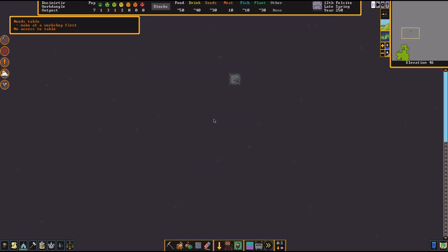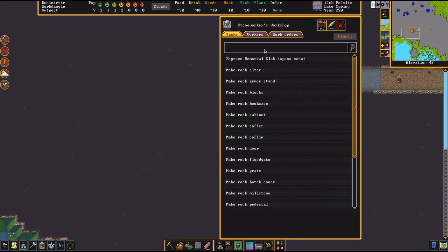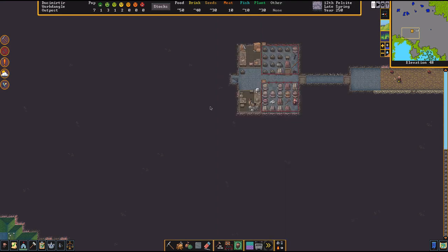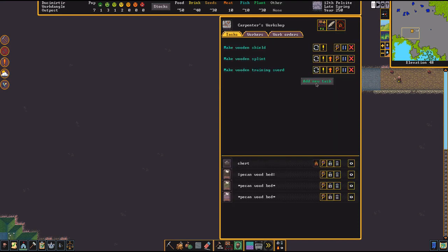You're going to want to get some metal or basic weapons soon. You can make rock swords if you have the right rock type — it has to be obsidian. Some useful early builds include beds, splints, and a shield or two. Queue up a training sword and a weapon rack for your training area.